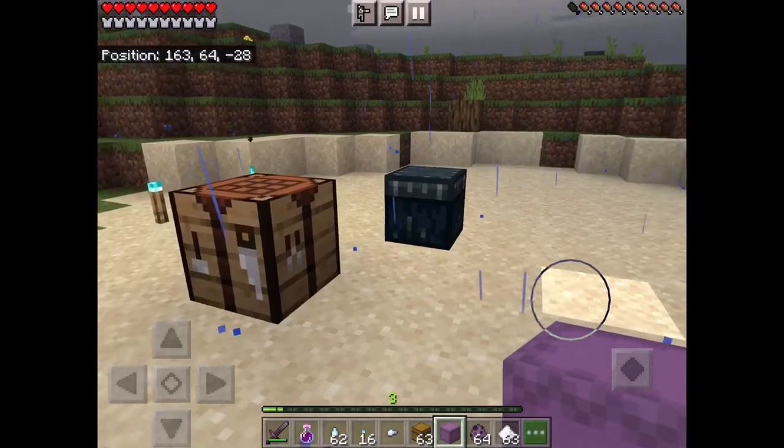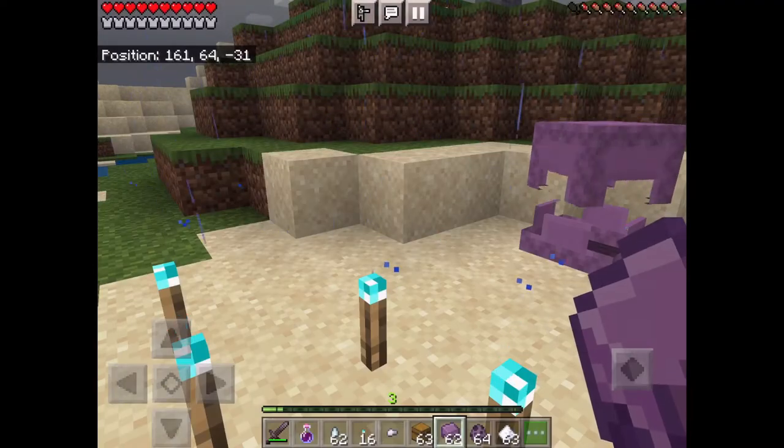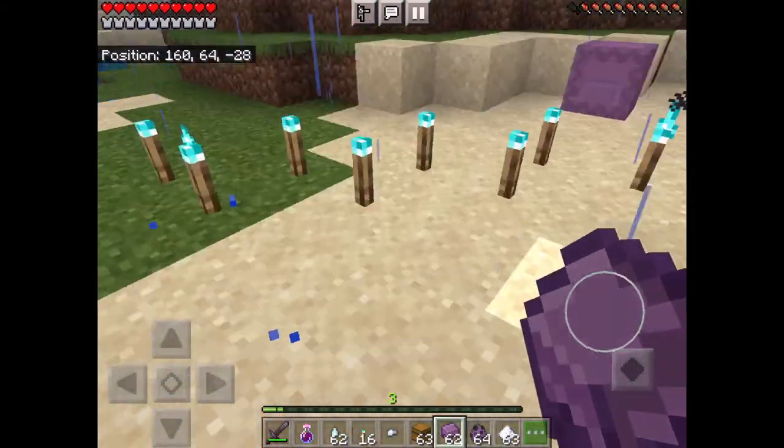It doesn't come out. When you go back to the chest, you'll find the same stuff there.